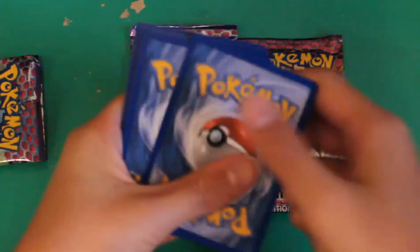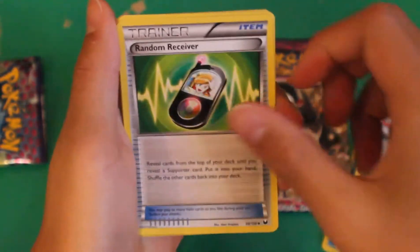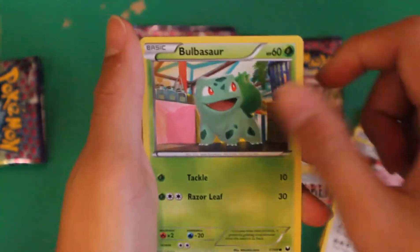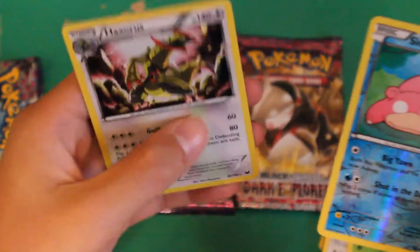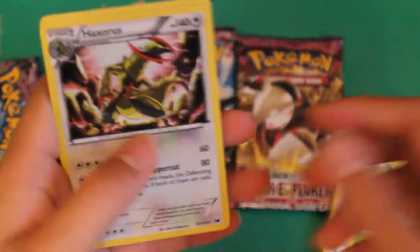This code will be for you guys if you answer right. One, two, three. Slowbro, Torkoal. Let me focus in a bit — there, that's better. Random Receiver, Pawniard, Tynamo, Ducklett, Chansey, Bulbasaur, Reverse Slowpoke, and a Haxorus! Nice, look at that. All these cards will be for sale or for trade, so if you want anything please feel free to PM me.